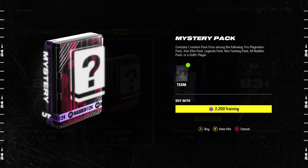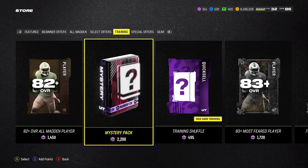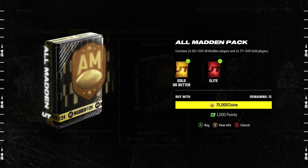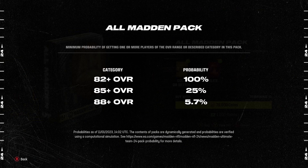Mystery packs have gone up to 2,200 training. It doesn't feature an All Madden pack, a legends pack, a max fantasy pack, a pro playmaker pack, a star elite pack, or a gold pack — the gold pack is still the cheapest. The All Madden pack is 75,000 coins for 2x 82-pluses and 277-pluses. The odds are only a 5.7% chance for 88-plus, 25% chance for 85-plus, and 100% for 82-plus.